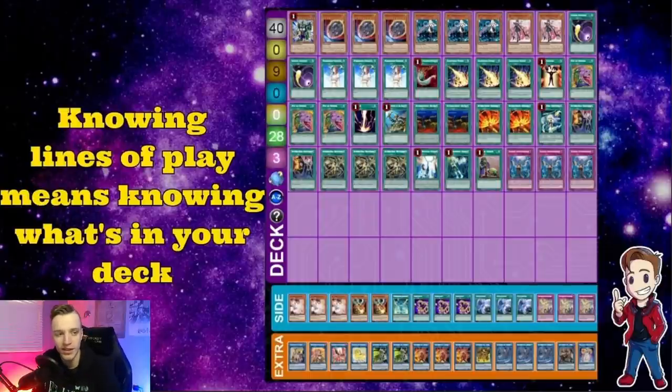Let's hop right into my first slide: knowing lines of play means knowing what's in your deck. Your card choices are be-all end-all. If you look at my list, I have three Lightning Storm but I'm also playing two Area Zero, which is a little weird because everyone's playing one now. I play two because if I ever get into Lightning Storm late game and they've cleared my link, I can get to another Area Zero, set it over my other Area Zero, activate Lightning Storm, rip their board, flip over Area Zero, mill into something, and activate my cards behind it. Or if I have Burner, I can clear a monster. There are a lot of cool interactions from knowing what's in your deck and being really comfortable with the lines your deck has.